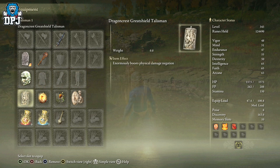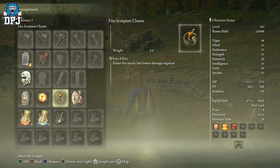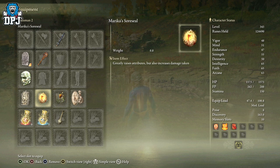For talismans, we're using the Dragon Crest Greatshield Talisman which enormously boosts physical damage negation — it works wonders with this build. We're also using the Greatshield Talisman to boost guarding ability. We then have the Fire Scorpion Charm which raises fire attack but lowers damage negation — don't worry about the damage negation since we're blocking all the time. We also have Marika's Soreseal which greatly raises attributes but increases damage taken.